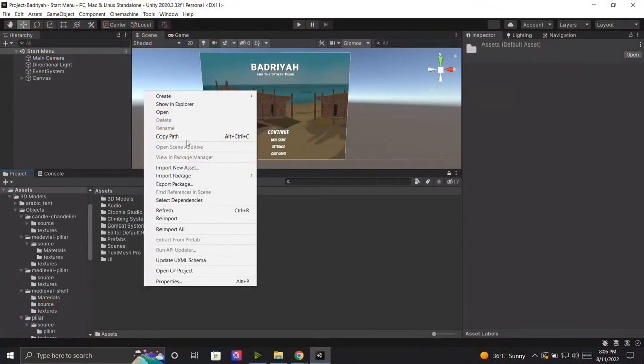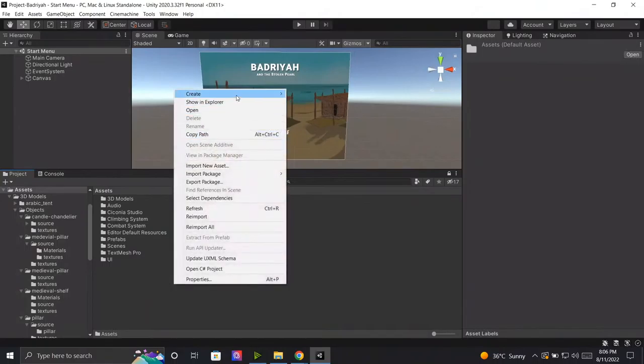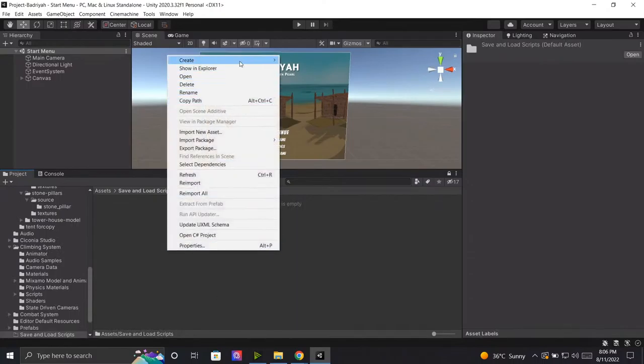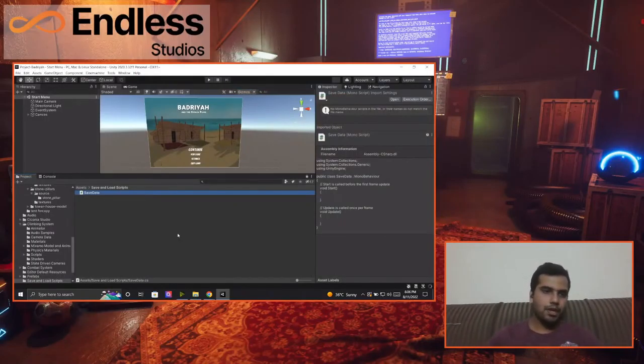I'm going to create a folder because we need a few scripts for the saving and loading system. We'll call it 'Save and Load Scripts'. I'll go inside and create a new script called 'SaveData'. What we're going to do is make this whole SaveData class have certain variables that are serializable, meaning they can be stored in a file.